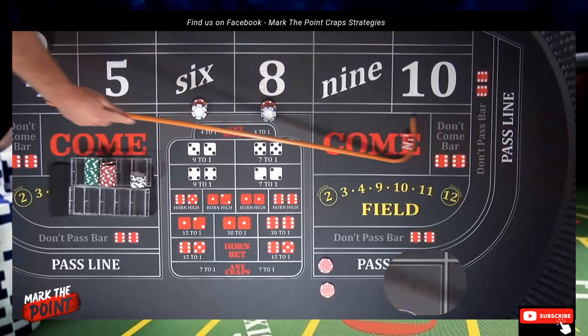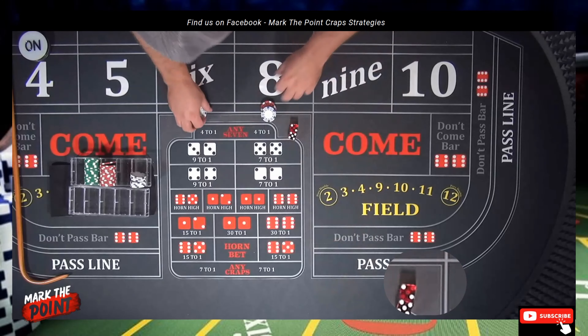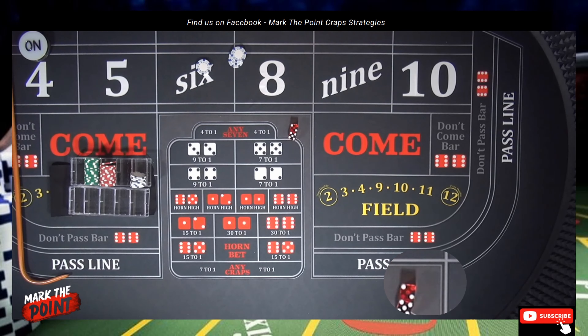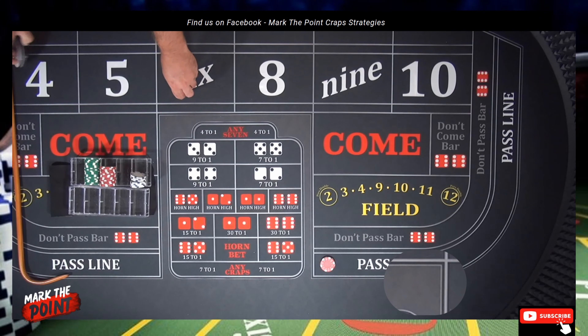There's a seven — we got sniped on that one. We pull all this back, lose all this, and get ready for a new hand. We're going to drop down $10 in the pass line again and turn the point off.